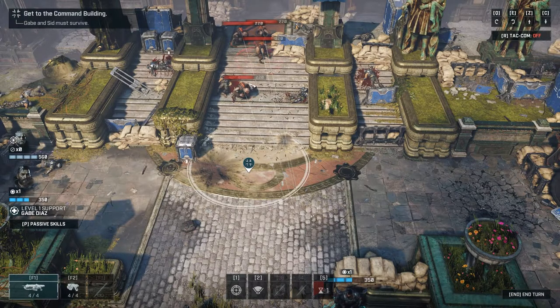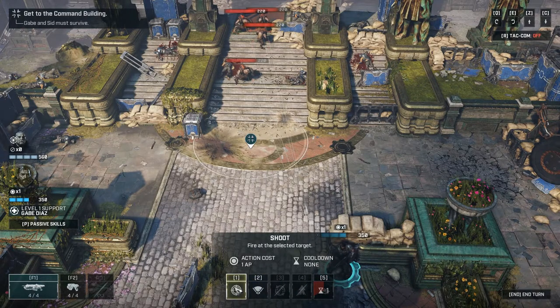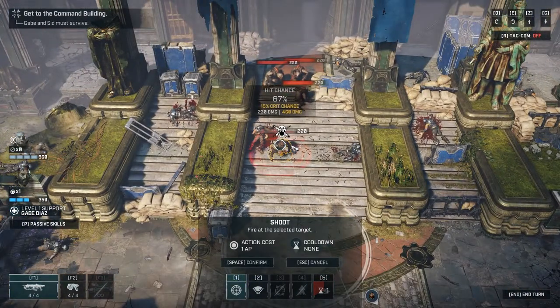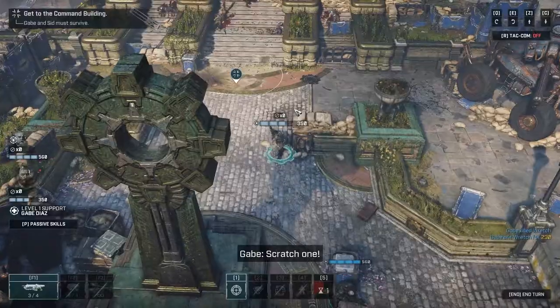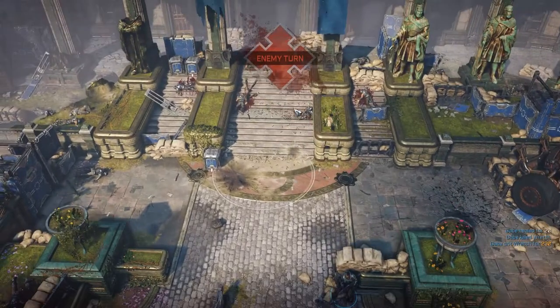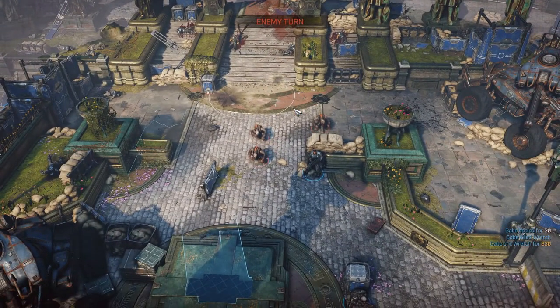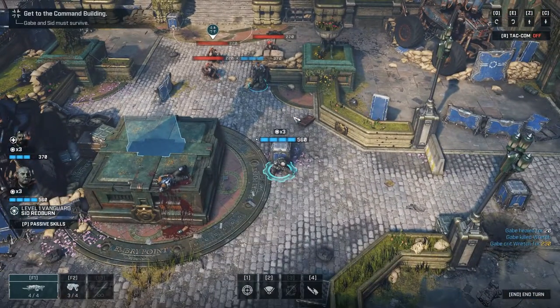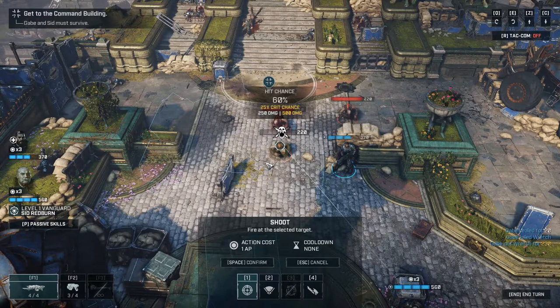I want to move there but it seems a bit dangerous with lots of enemies nearby. 67% hit chance - that's very low considering the target is right in front of me. I'm hoping this doesn't have the same XCOM rules where 95% still almost always misses - I still don't understand how you can have a 95% chance to hit and still miss.